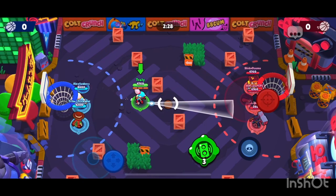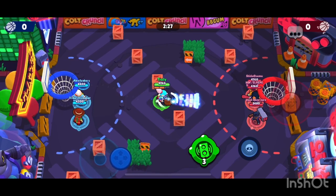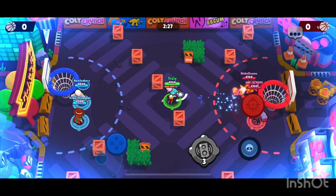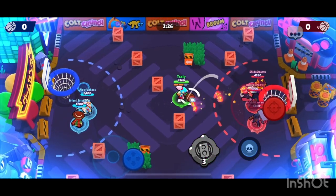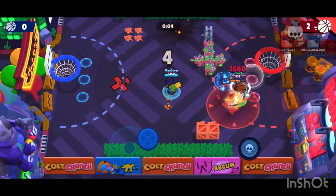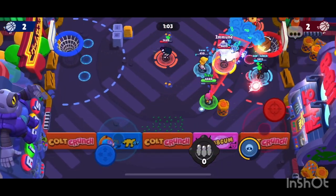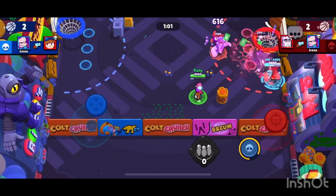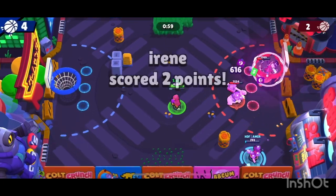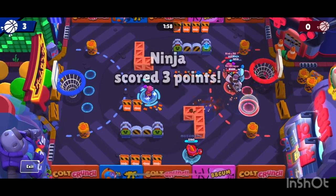We are back with another video. This time, Basket Brawl. As you can see, the entire enemy team is within the three-point line, and I am at the three-point line. You need a super to score from there. This is a two-point shot — goes right in. The next two-point shot by my teammate bounces four times, then goes very differently. And you can see the basket moves up and down slowly over time.